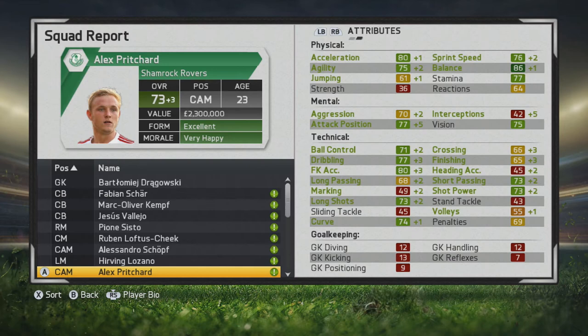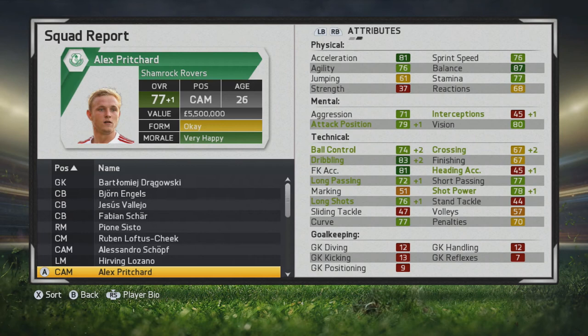You'll see even bigger improvement at the end of the second season — he goes up to 73. More improvement to his physical stats and mental stats, but ball control, dribbling, and free kick accuracy look very promising. He just looks like a very well-rounded player. Considering he can play a variety of positions, it's great to see that versatility. Free kick accuracy went up again, dribbling went up, with some additions to short passing and shot power, while physical stats continue to grow.